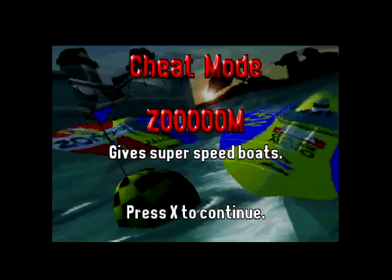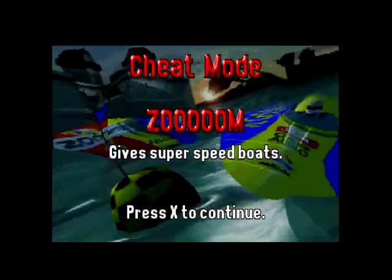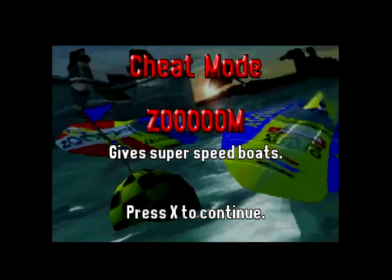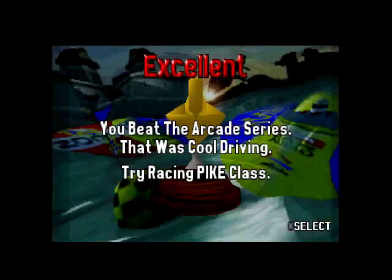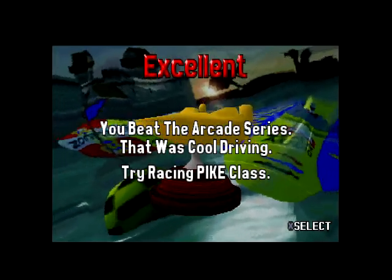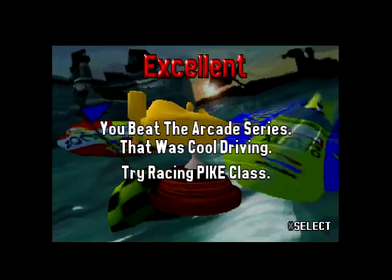We've got a code for cheat mode — you type in 'zoom' and it gives you super speed boats. So maybe on the middle level there are three races and you beat the arcade series. That was cool. Try racing Pike class. I'm going to go ahead and stop this video here and wish everyone watching a wonderful rest of your day.